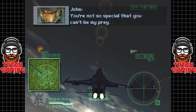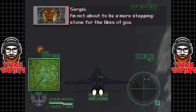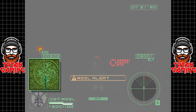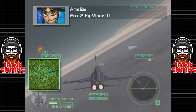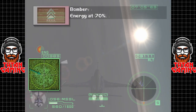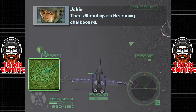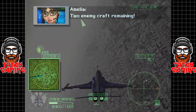More wild dialogue — 'You're not about to be a mere stepping stone for the likes of you. It's time to teach you the ways of the world.' The missile trails look wicked. We're trying to figure out how the radar works, swinging around to find the enemy. Those missile trails are really nice. Two enemy craft remaining.